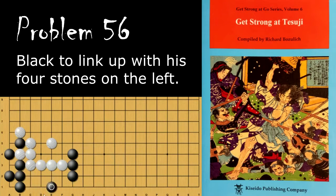If black plays here instead, white will play there himself and end up cutting off all of these stones. Even if black tries to atari here, white will do this atari. If black captures, white will go here. If black tries to do that again, white can capture, and it's a ko at best. But if black tries to save that stone directly, white will disconnect and black is dead.